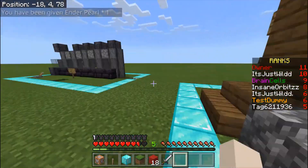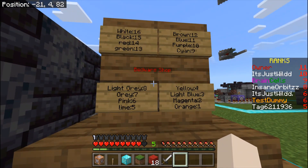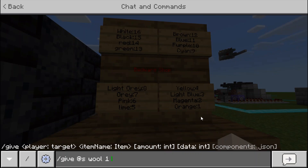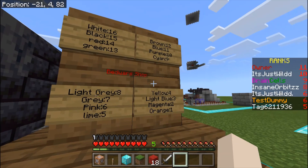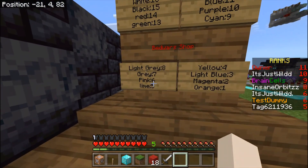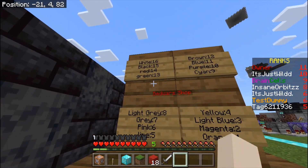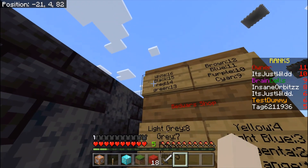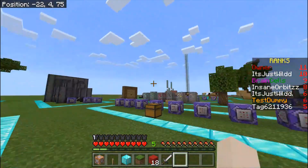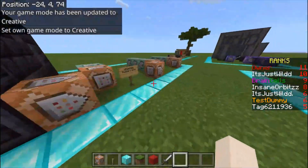When giving wool, these data values are important. This isn't the same for concrete or anything like that, but for wool: give a player wool and then the amount is one, and then the data value. Data value 1 is orange, 2 magenta, 3 light blue, 4 yellow, 5 lime, 6 pink, 7 gray, 8 light gray, 9 cyan, 10 purple, 11 blue, 12 brown, 13 green, 14 red, 15 black, 16 white. Those are 16 data values for wool.